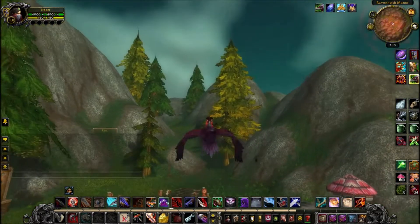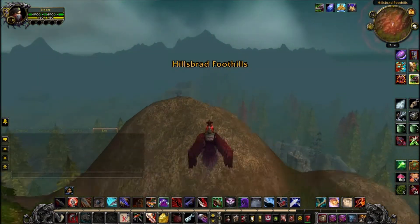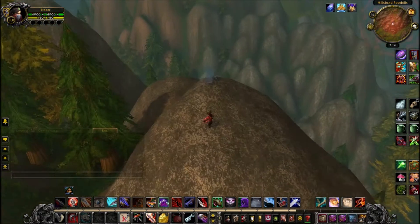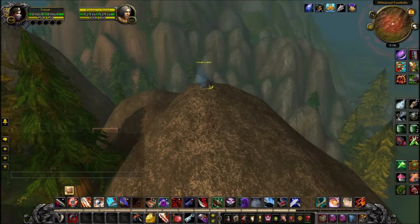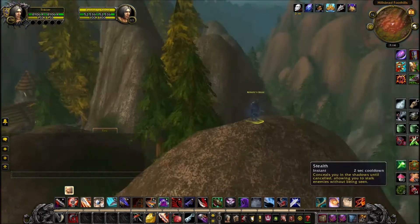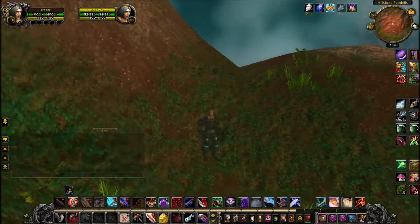We're not going inside the manor just yet. Follow where I go in the video — head up on top of these mountains and you'll see a level 85 ghost overlooking Durnhold Keep. He is neutral and attackable, but you do not want to kill this ghost. Instead, go into stealth, pickpocket this ghost, steal his one silver, and you'll get a five-minute buff which disguises you as the target you pickpocketed.